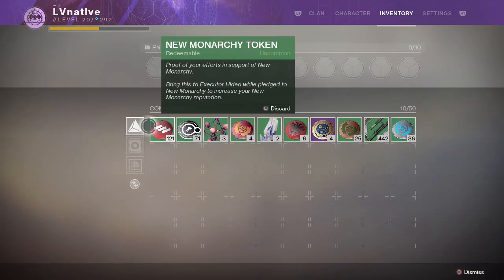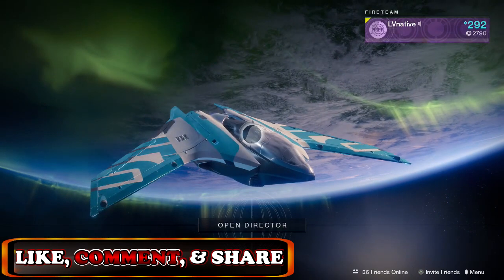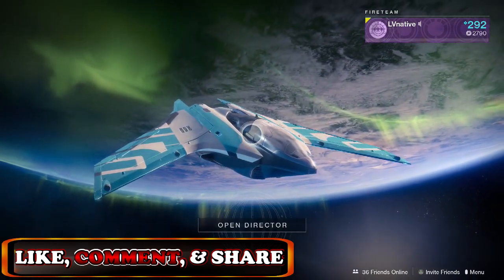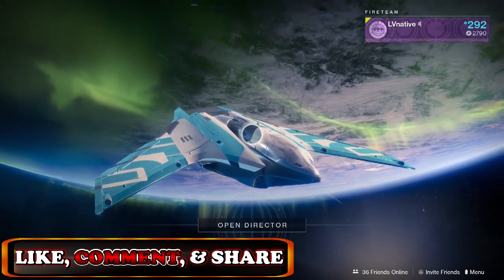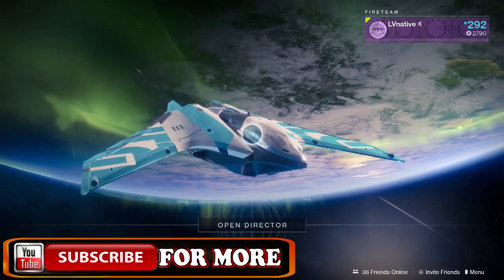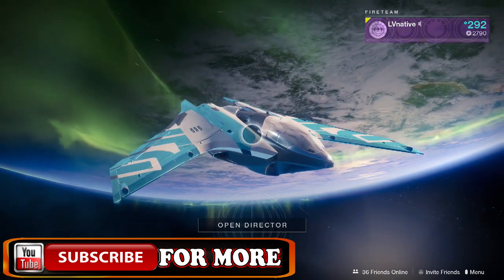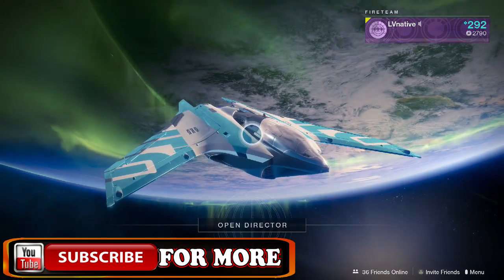Right now I'm at 121 tokens. I only started at 103 or 106 when I began recording, and after just a few runs I'm already at 121. You can clean up on this. Right here you can see the Dead Orbit faction on my Hunter — this is from when I was first trying this out. Anyway, that's really about it. Take this information and do with it what you will. I hope you enjoyed it. If you did, make sure you smack that like button and leave a comment down below letting me know how well you're doing getting your tokens and which faction you've signed up for. I'm really curious to see who's going to have the edge. As always, this is LVNative — you guys are awesome, and I will see you in the next one.